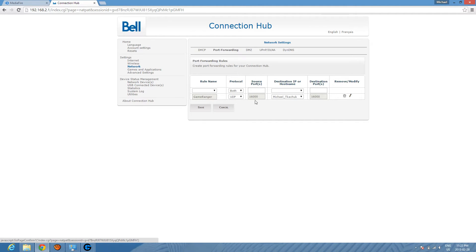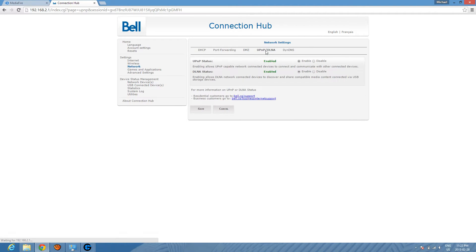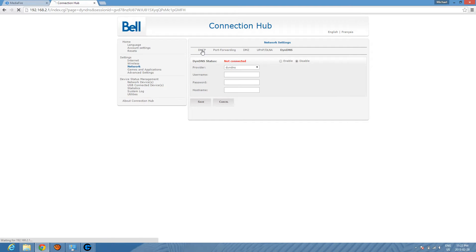We got GameRanger set to UDP 16000. We also have DMZ mode — basically this opens up a bunch of ports that people can join through, and you have to redirect it to your IP address. This way your router won't be doing MAC filtering, which takes the home networking sharing space and rejects all foreign IPs.